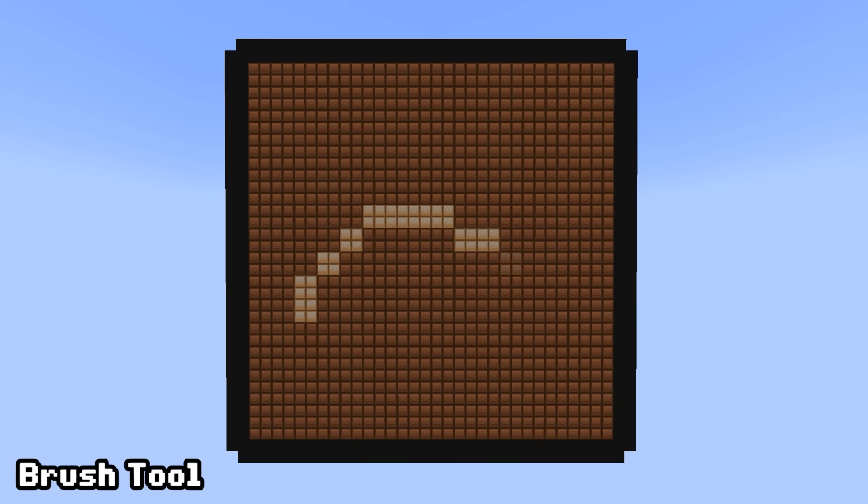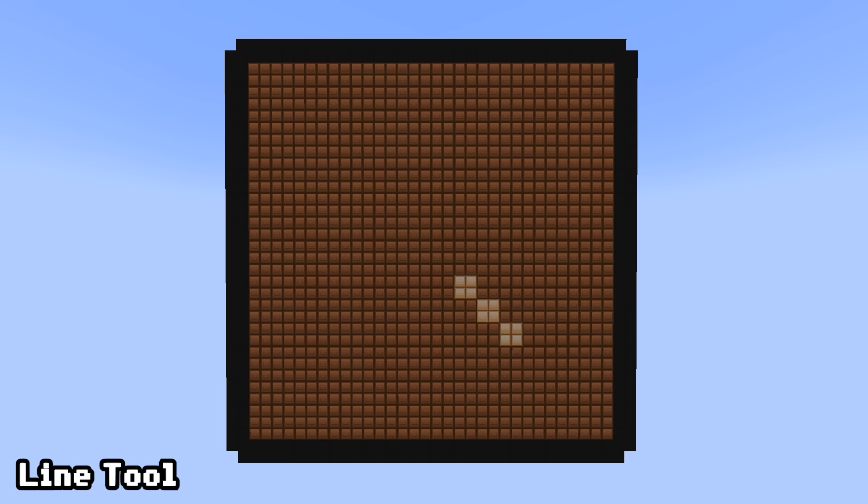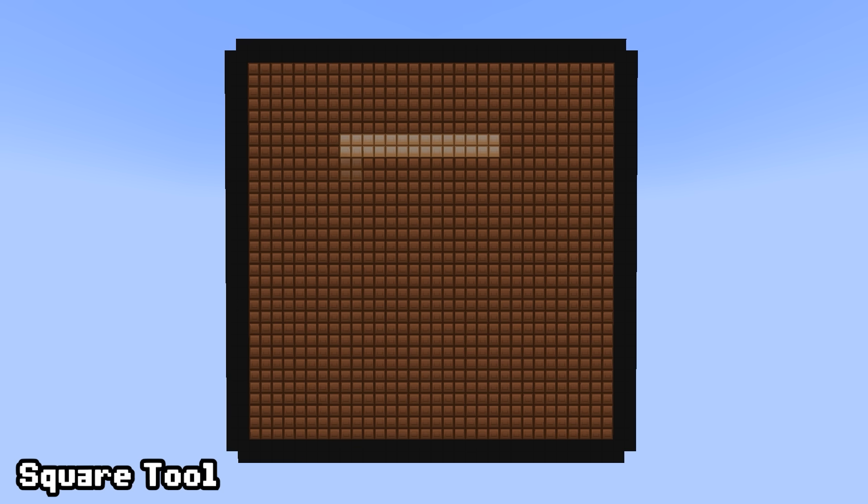The five tools were: Brush Tool, which draws any type of line anywhere on the screen; Line Tool, which draws straight lines as best as it can; Circle Tool, which draws circles; Square Tool, which draws squares; and a Sprite Tool, where the user can design a sprite and place it onto the canvas. With the plan in place, it was time to start building in single player to prepare for event day.